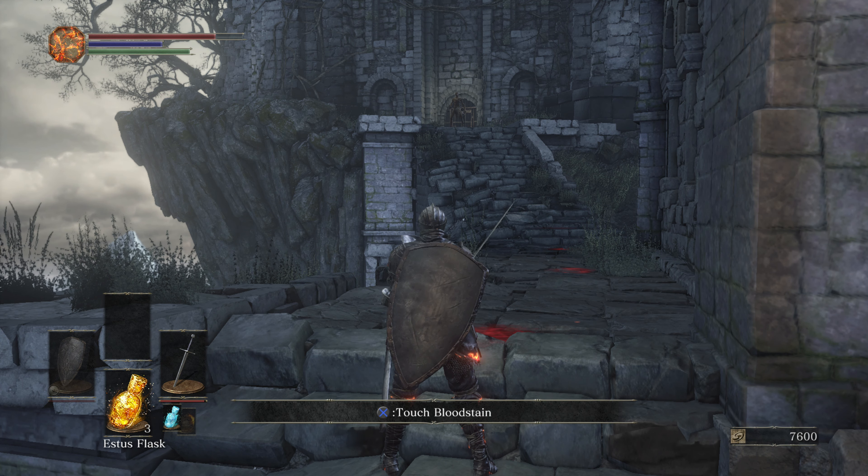This is the Shrine Handmaiden — she's a permanent vendor. Every time you pick up someone's ashes — there's generally one in each major area — you can give them to the Handmaiden and more items will be added to her shop. So every time you find ashes, bring them to the Maiden and you'll get more items. The Tower Key is here for 20,000 souls — do not buy it yet, it's not worth it.